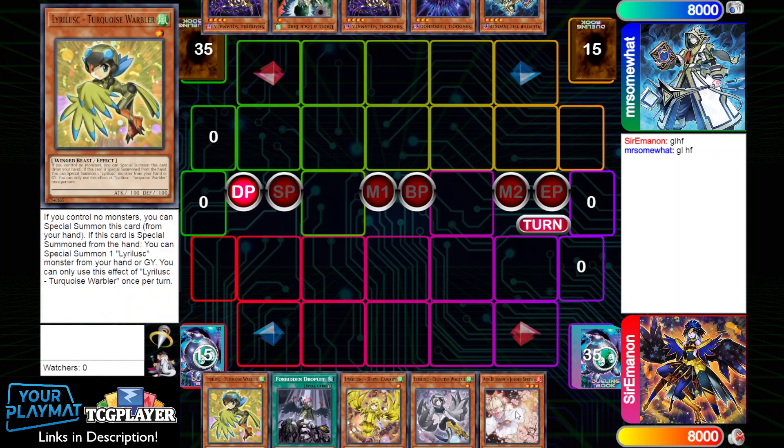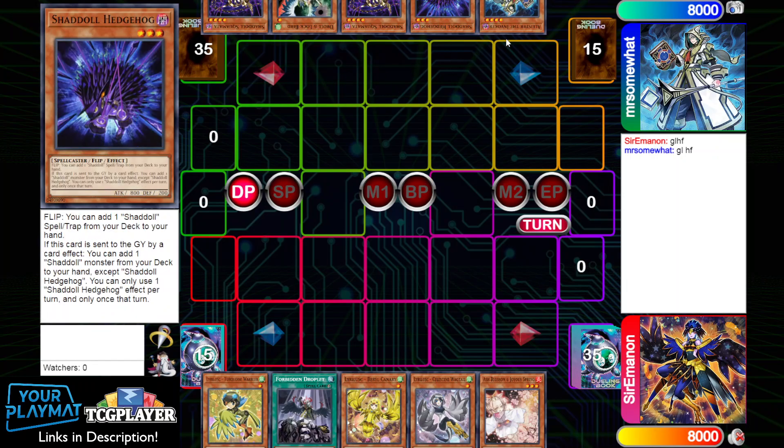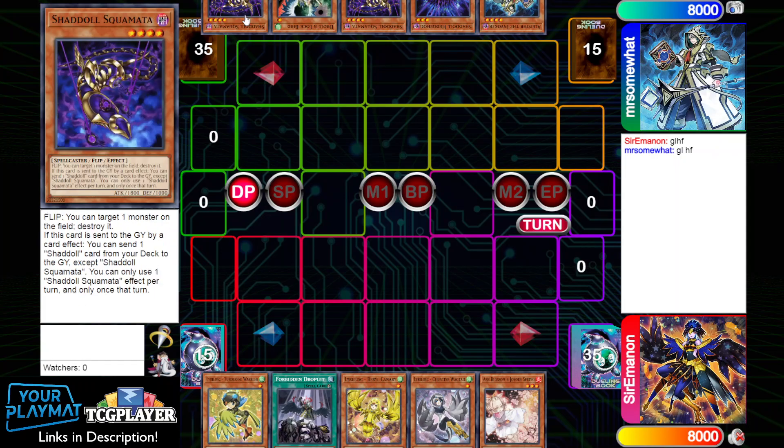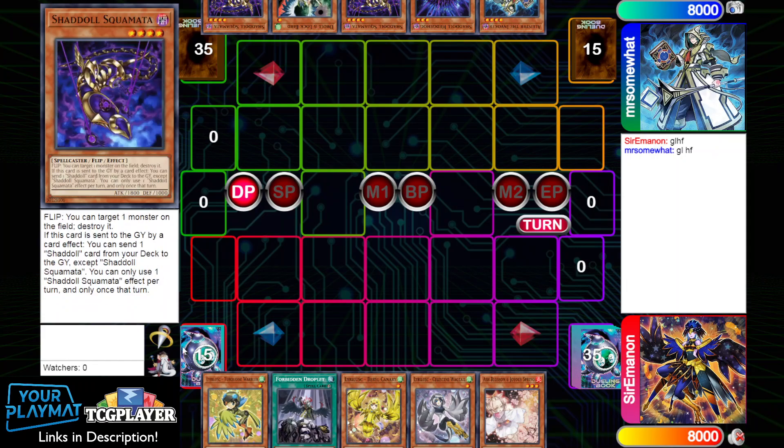This hand is super solid. Their hand going second is Squamata, Droll, another Squamata, Hedgehog, and Alistair. This hand is very Shadal heavy, which gives us some intel on their build. They have a hand trap — one of the best ones against our deck — plus a lot of engine cards as well.